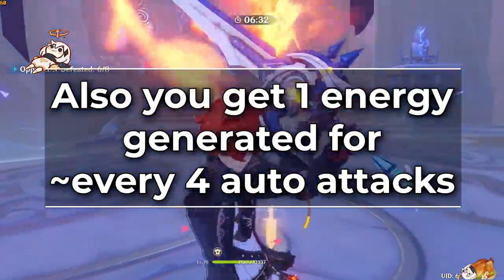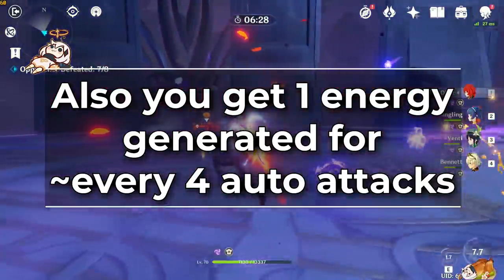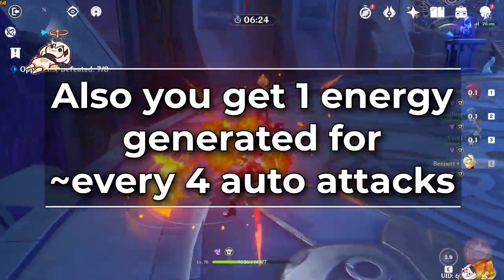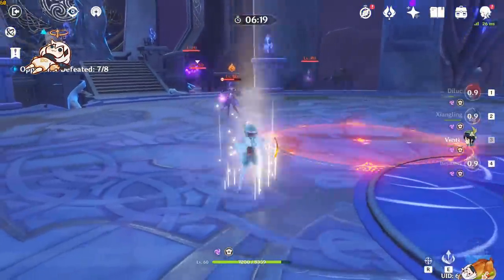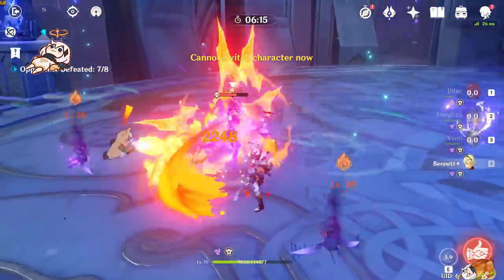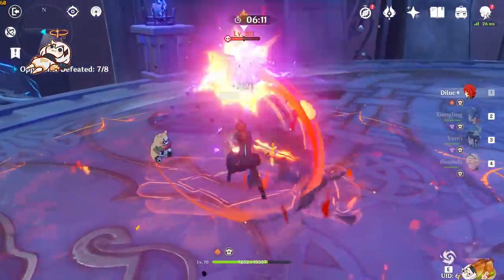The only other universal mechanic for getting energy back is that every 4 or so auto attacks, you do get 1 energy for your character. This is mostly really only useful to know if you are just barely short of getting your ult and you want to get it up more quickly. There are also things like the Exiles 4-set or Barbara constellations that do generate energy, but they aren't really universal mechanics - these are just more set bonus or character specific mechanics.